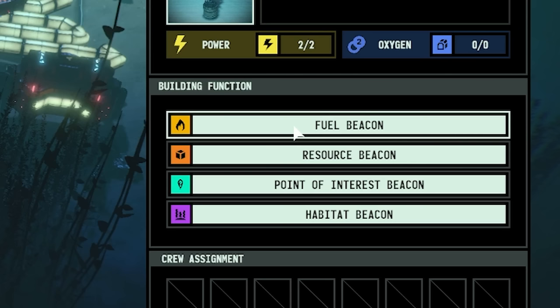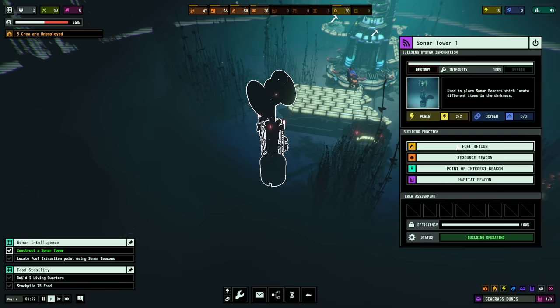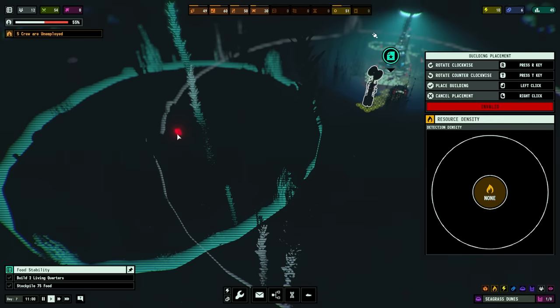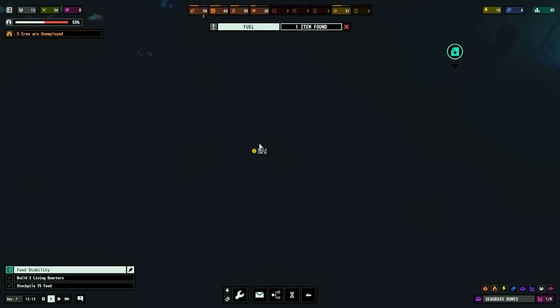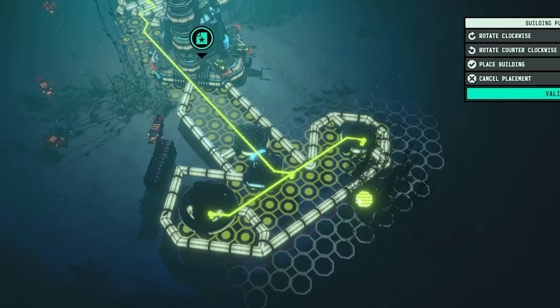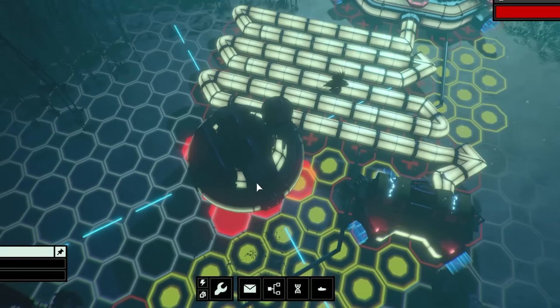With our sonar tower, we can search for different things. I'm going to do fuel beacons, mostly because that's what the game's asked me to do - find a fuel extraction point. We click on that and within range we can plonk these down. There's a bit of fuel over that way, which is good. I can see on the right the density is showing low over here, meaning there will be fuel in range. Another beacon there, and it's found fuel - a small coal deposit that way. The first one is a coal extraction point. I need to quickly extend the cables over that way so the living quarters have power.